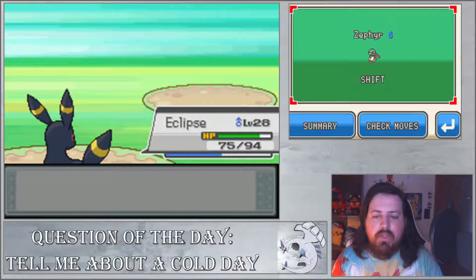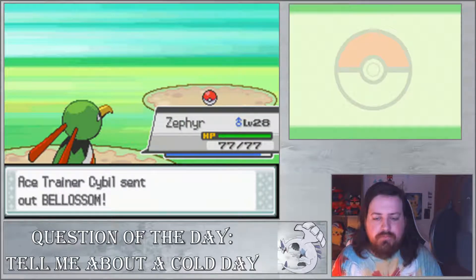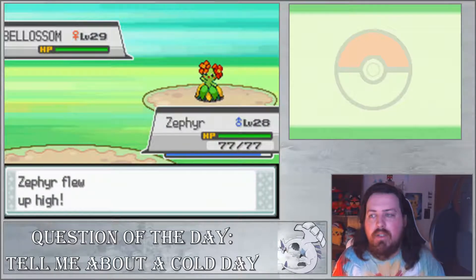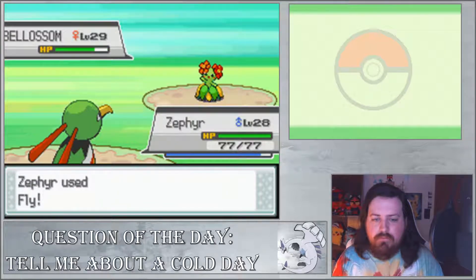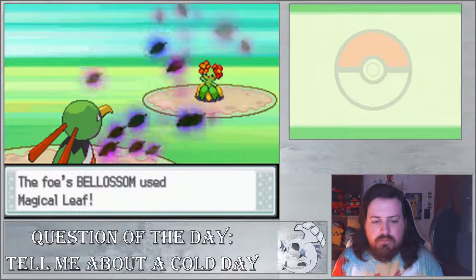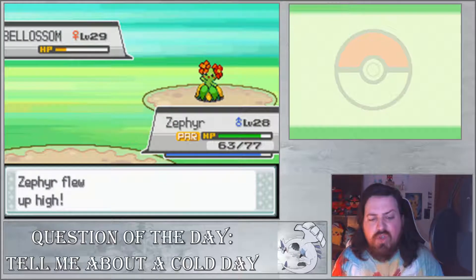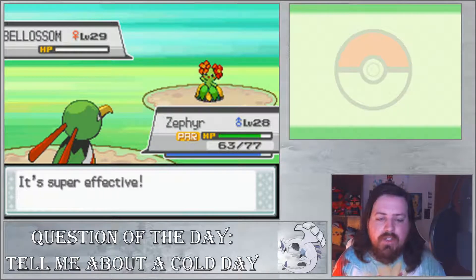Bellossom comes out. I'm going to quickly go into Zephyr and just use Fly so we get some experience. I don't want Zephyr falling too far behind either. I think these next two routes should be Zephyr and Eclipse trying to catch up. Oops - the stun is kind of annoying, not gonna lie.